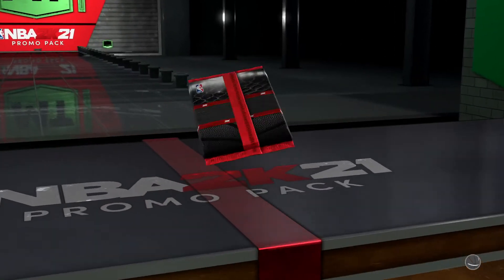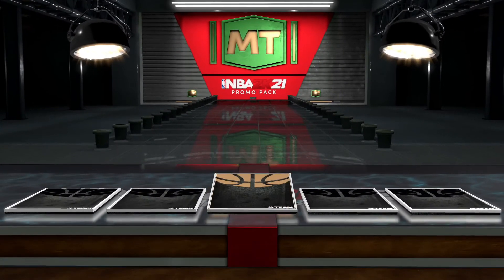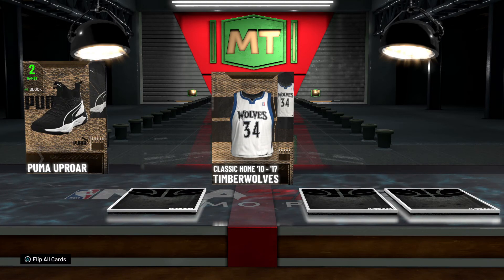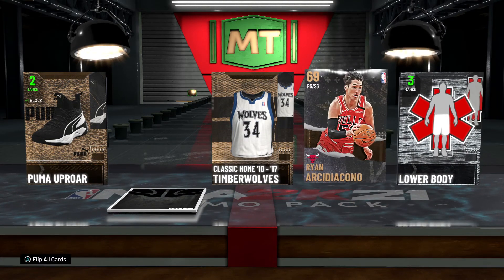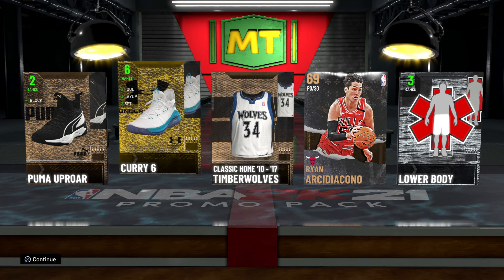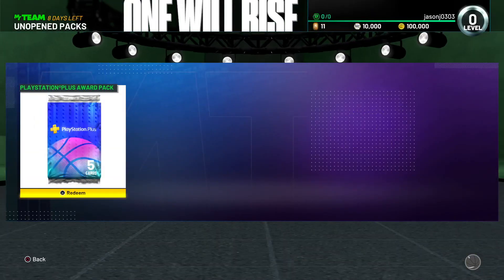Staple Center. Promo pack — there we go, that's it. We're gonna get something on this one. Classic Wolves. Got some Puma Uproars. We got something here — what is it? That guy — I'm not even gonna try to say his name. Curry Six, nice.